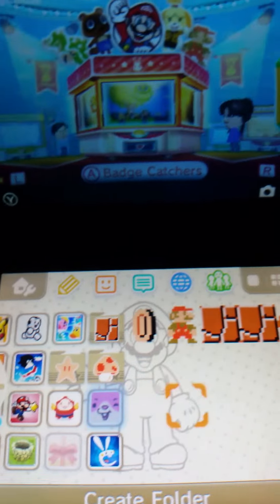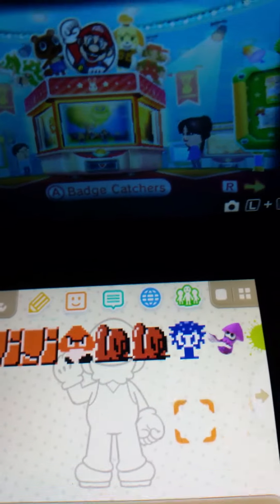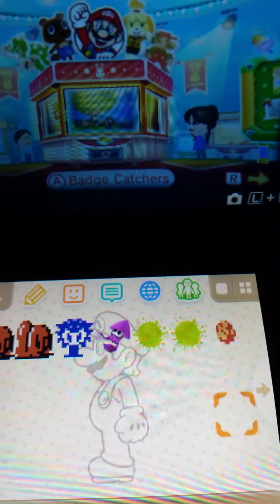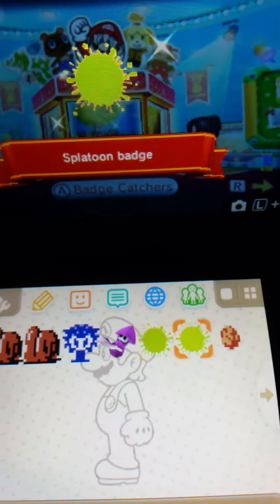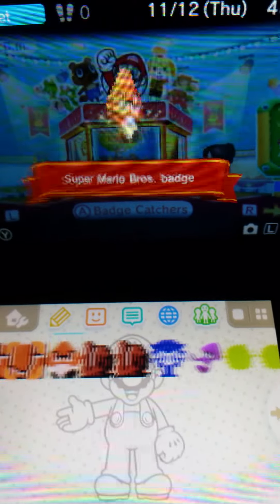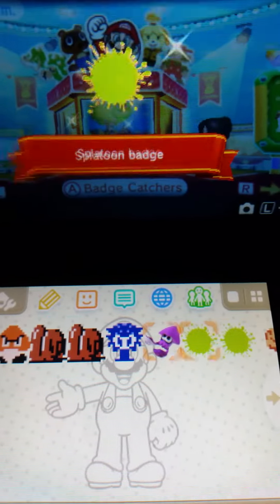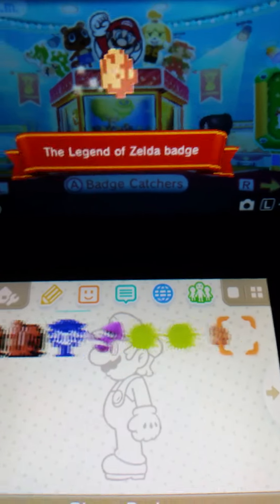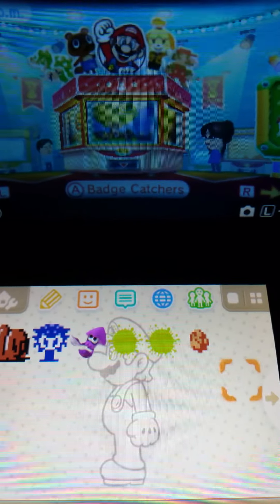That was pretty cool. I don't know if this is the next new update, because I know an update comes out every November or so. But I think it's basically November, so if this is the new update then this is pretty cool. It's all the badges right here, and you can also match them up to your themes.